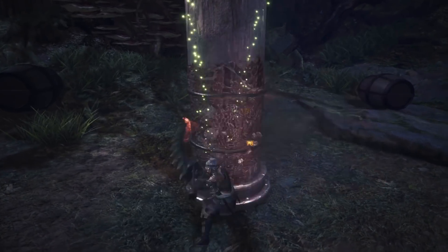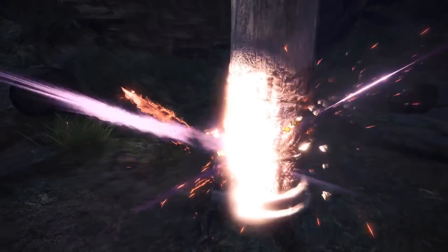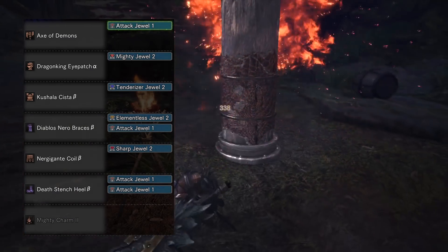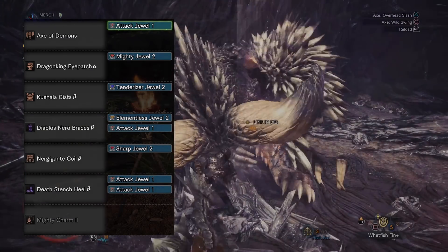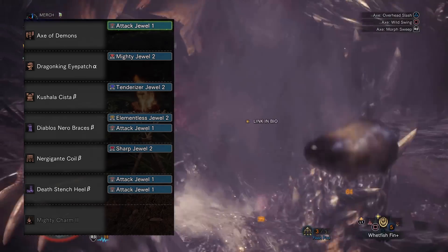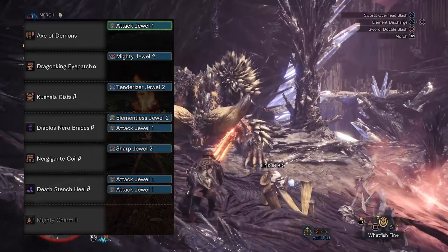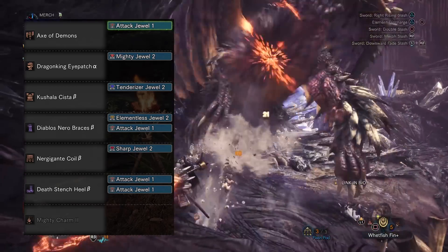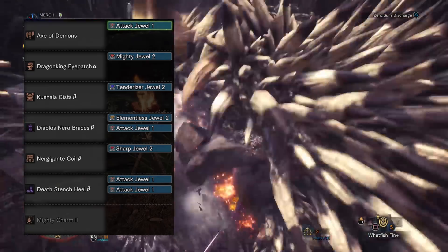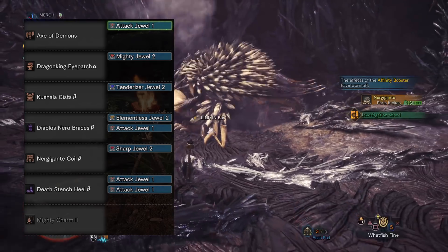When you compare the value you get out of one attack augment versus the value you get off of one health regen augment — yeah. The Helm is the Dragon King Eyepatch Alpha, slotted with a Mighty Jewel. The Chest Piece is the Kushala Chest Beta, slotted with a Tenderizer jewel. The Gauntlets are the Diablo Nero Braces Beta, and the reason I've opted for these is to give us one level 2 slot and one level 1 slot, which we will fill with an Elementless Jewel and another attack jewel respectively. The Coil is the Energi Coil Beta, slotted with a Sharp Jewel. The Boots are the Death Stench Heel Beta, slotted with two attack jewels.